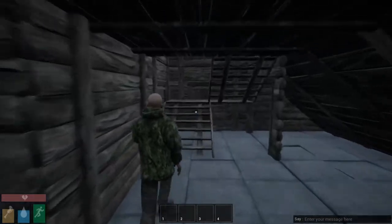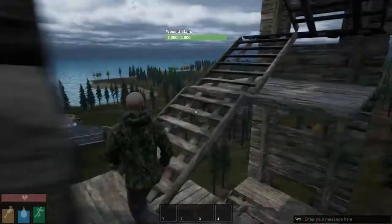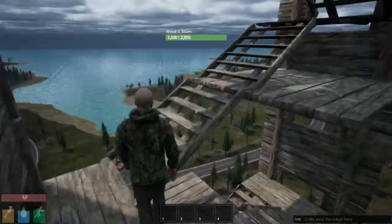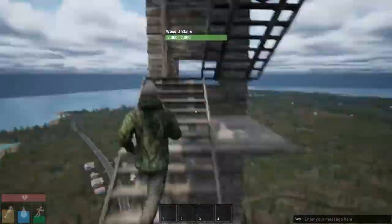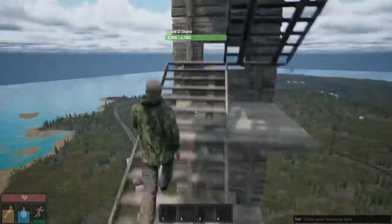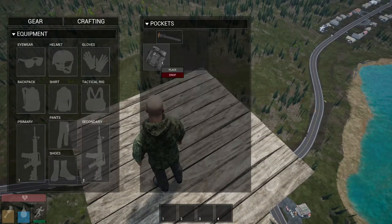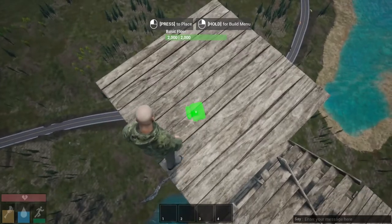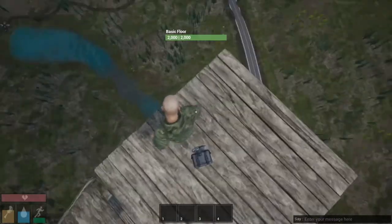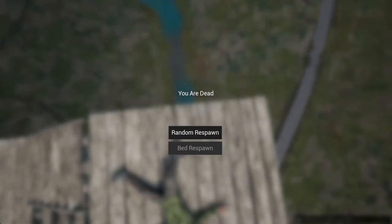I'm going to go and see if I can blow up the top of the tower. Let me quickly climb that. Okay, I managed to get to the top of the tower. Let's equip this C4 and place it somewhere. Let's see if it can actually blast me into the water. Here goes — one, two. Oh! That was massively anticlimactic. Oh my goodness. That was it?